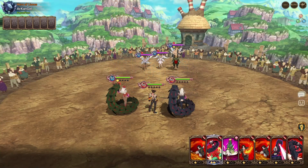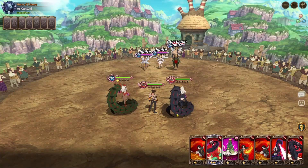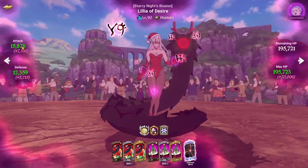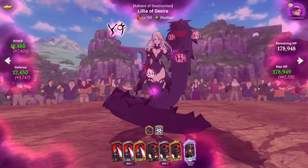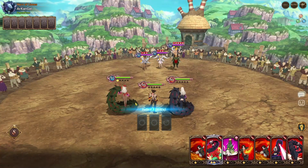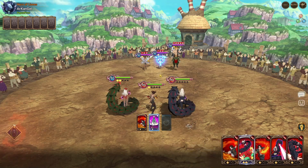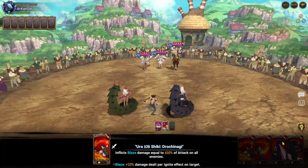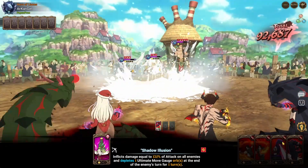Oh hold on, we have a player. Their CC makes me think they're using evade food. Let's take a look — almost 16K attack, almost 196K HP. I'll deal with Kyo first to check for evade food, and then I guess I'll go for Liz. No evade food — okay. So we'll apply the dissolve.